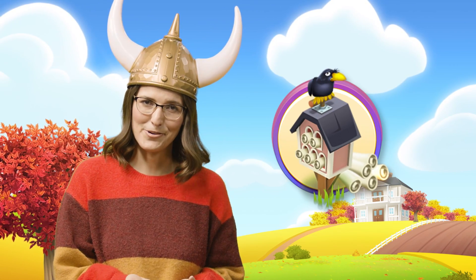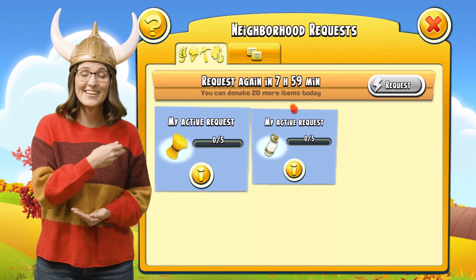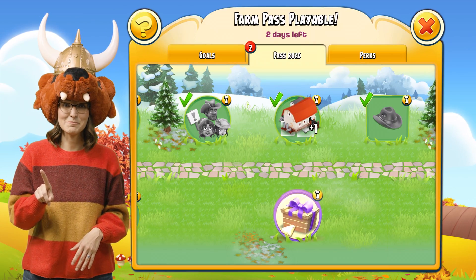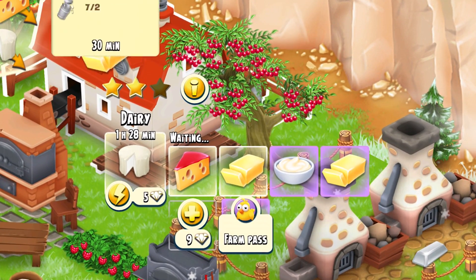There are more Neighborhood Requests: place two Neighborhood Requests at the same time during the entire Pass season. More Production Slots: choose one of three different production buildings and expand its production queue with two extra slots for the entire Pass season.